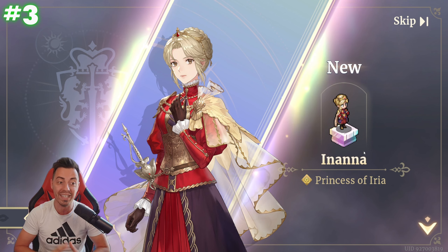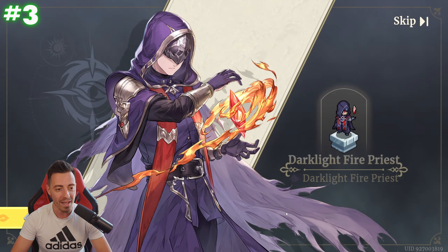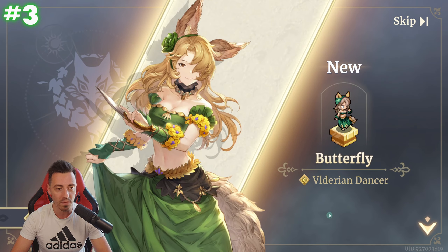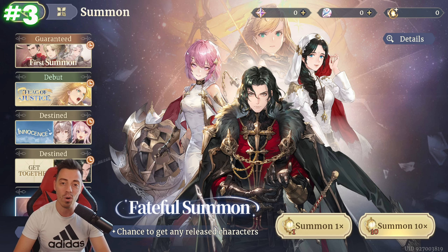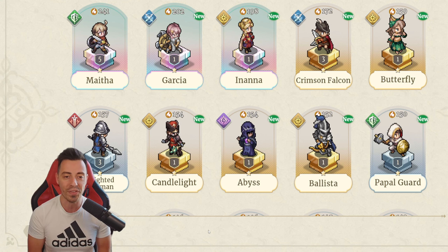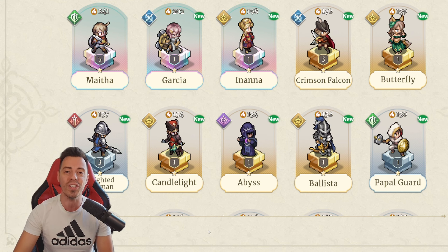That's only my third attempt and I already have Inanna — amazing to start the game with. I have a yellow, Butterfly, and I have nothing more to say. I have the heroes I wanted so I'm definitely saving this account. I have exactly what I wanted — two legendary units and Inanna in the draws. Wish you the best luck on your draws. Have a nice day and see you in the next video. Bye-bye.